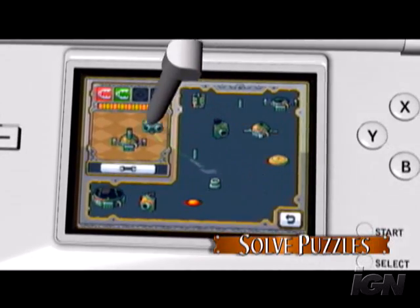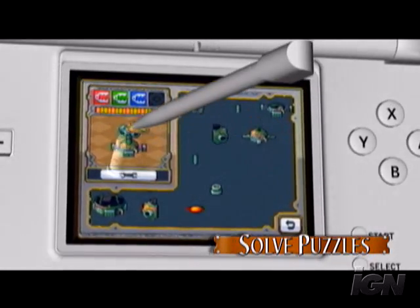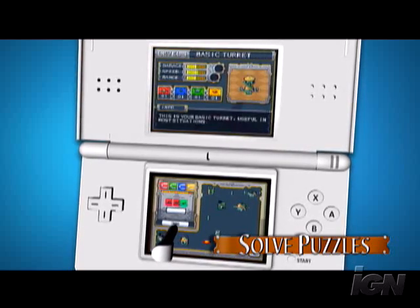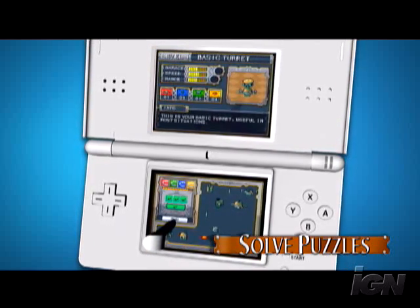Once you have collected at least four pieces of scrap, create a new item by dragging the correct pieces of scrap into the window on the bottom screen and dropping them on the correctly colored node to recreate the image on the top screen.